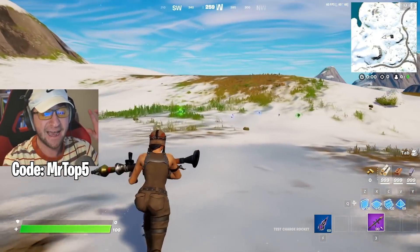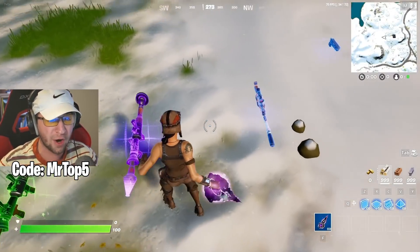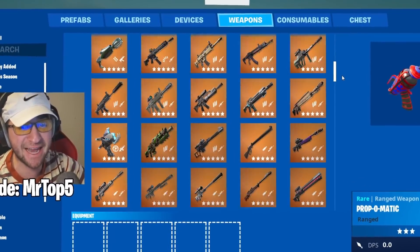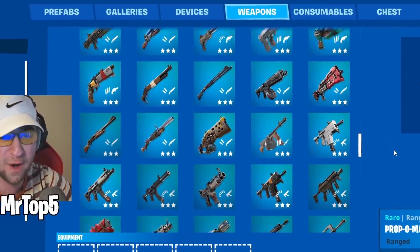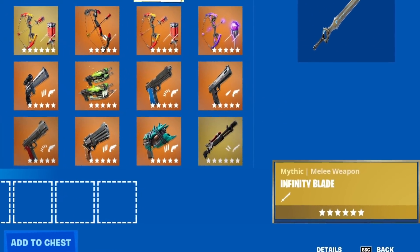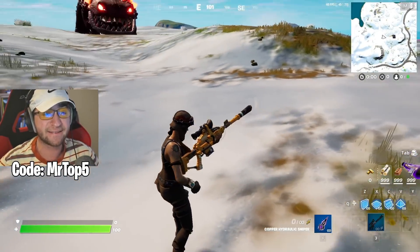It definitely seems like certain areas of the Clombo deal more damage! This even gets crazier — this person can spawn literally any item they want from this creative menu, and there are so many more developer items and items you have never even seen in Fortnite coming up! Clombo versus an Infinity Blade! Copper Hydraulic Sniper!